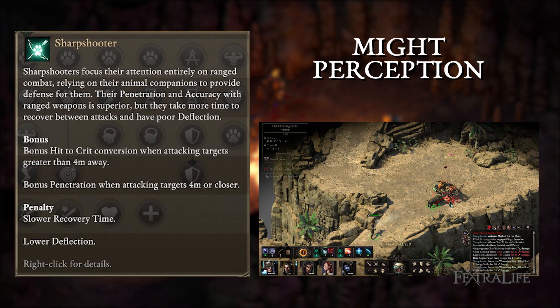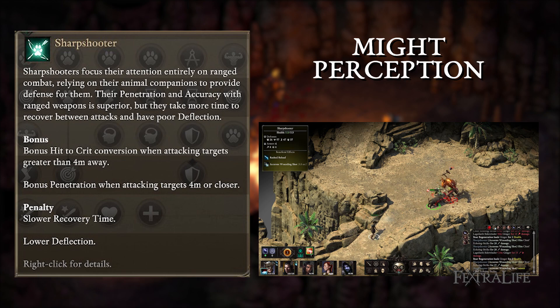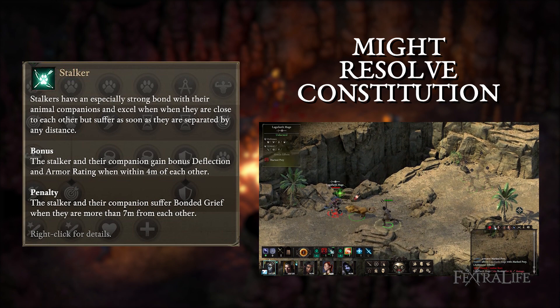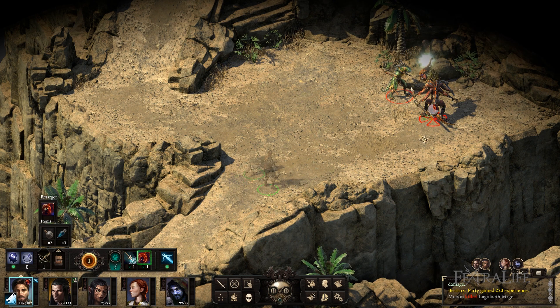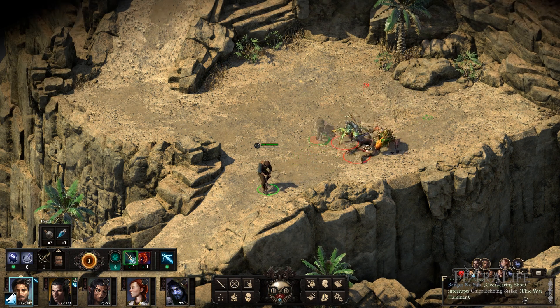For Sharpshooter, prioritize might and perception, as both help with hitting harder at range. Aumaua, elf, or godlike are all good race choices. For Stalker, prioritize might, resolve, and constitution, since stalkers will be in melee range and will take some hits — take human, aumaua, or dwarf. For no subclass, prioritize might; what you pick after that depends on your preferred style of play, and race will vary accordingly.